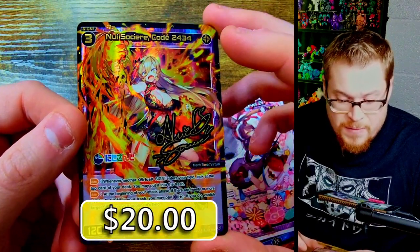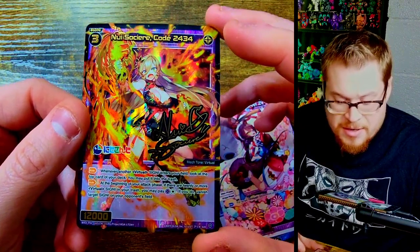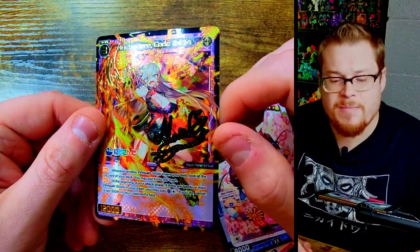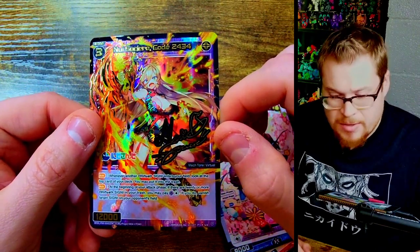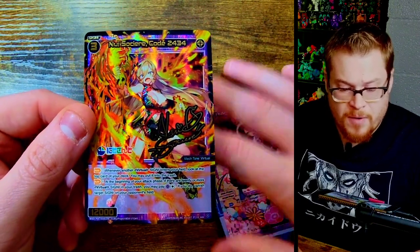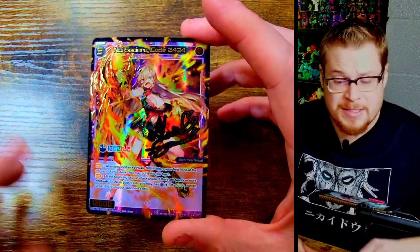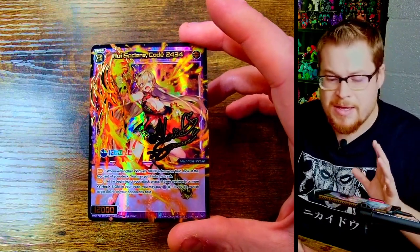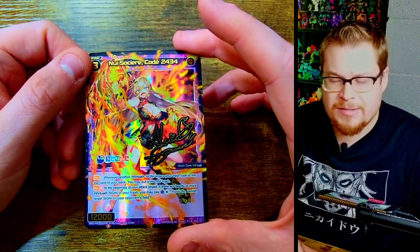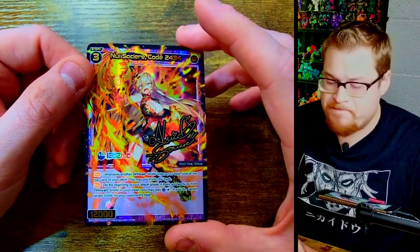Nuya Sorcerer, Code 2434. I don't recognize her, I don't recognize the card either. Interesting - I'll be honest, this one doesn't look to be like the most impressive of secrets. I know the level three cards in secrets are usually the ones you want to go for, but I just don't recognize this character or card, which is usually a bad sign - means it's not up there on prices. Secrets go for around 10 to 15, and on the higher side 25 to 30, so I'm guessing this is probably a tenner.